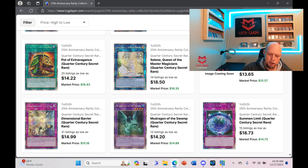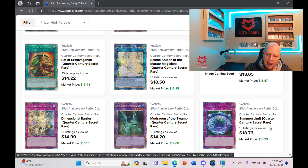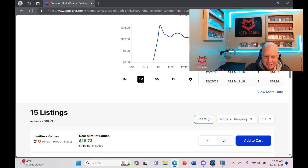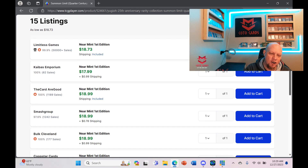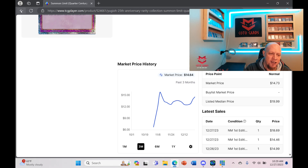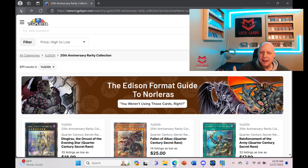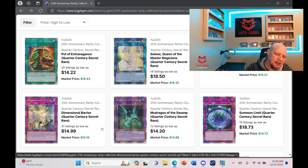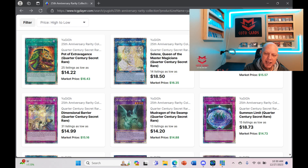Summon Limit looks like it's getting bought out — only 15 listings, already up to around $19-20. This appears to be happening right now. Summon Limit is a floodgate you can play at three, so it's a no-brainer that it goes up. D Barrier is another one — still around $15 with 30-31 listings — but it's only a matter of time before it goes up. I would definitely be looking at getting your playset of D Barrier.